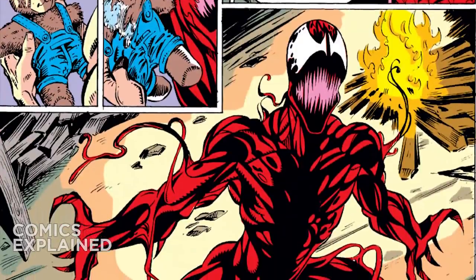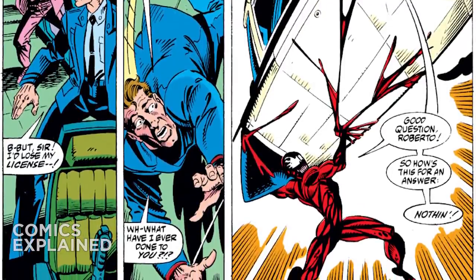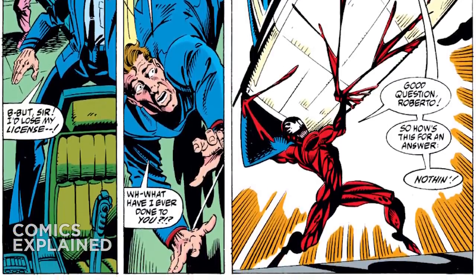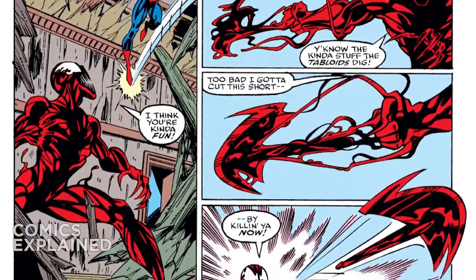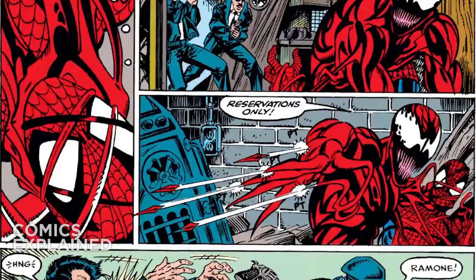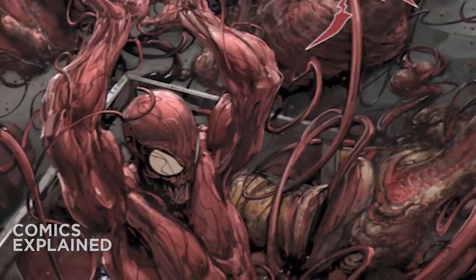The Carnage symbiote grants its host a variety of powers. First and foremost, it greatly enhances the physical strength and durability of its host. In the case of Cletus Cassidy, because he and the symbiote share a more complete bond than Venom and Eddie Brock, his strength is made even greater than Brock's was by the Venom symbiote. Carnage can also change his shape to make organic weapons from the symbiote that are literally part of his body, taking forms including swords, axes, spears, darts, and even tendrils that can invade the minds of others and control their thoughts.